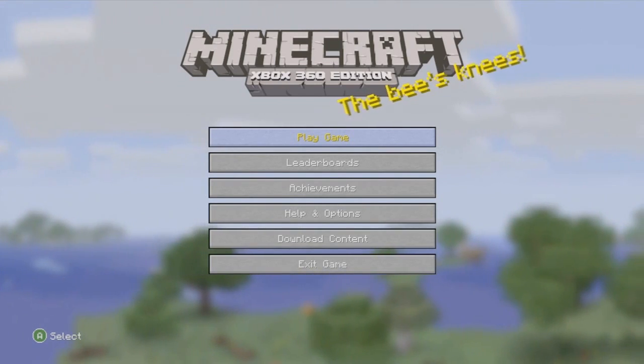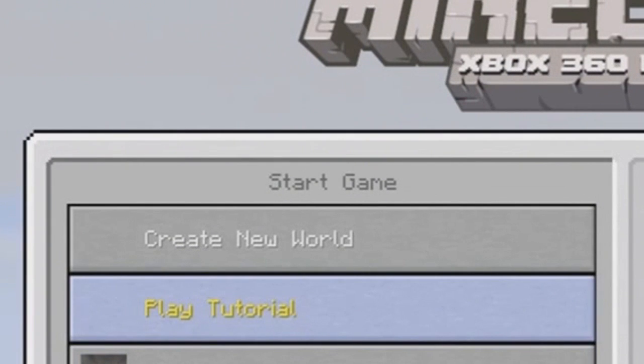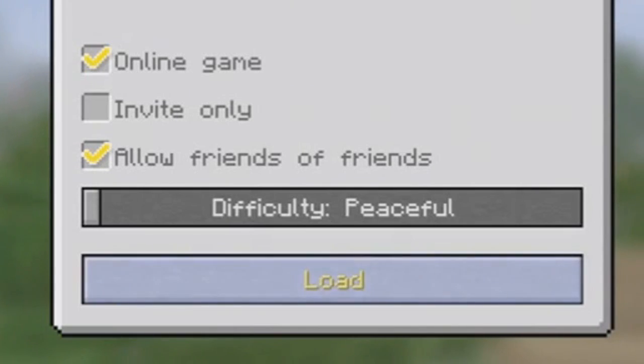So getting into the 1.7.3 update: first of all, there is an updated tutorial for pistons in tutorial mode. I'll have a picture on the screen right now since I can't show you properly without an HD PVR. It shows you how to use pistons, including a piston bridge, and how to use redstone a lot better. I think it's a really good idea that they put that in.